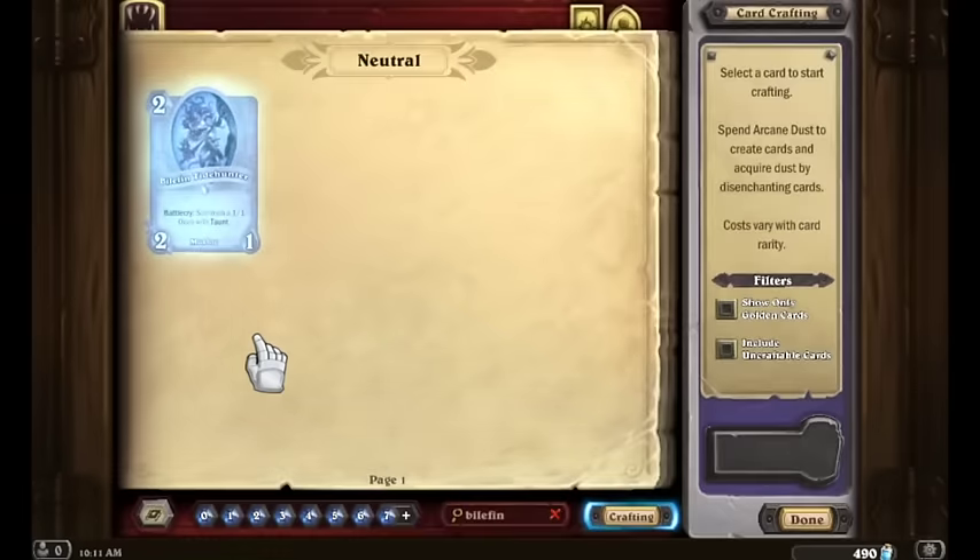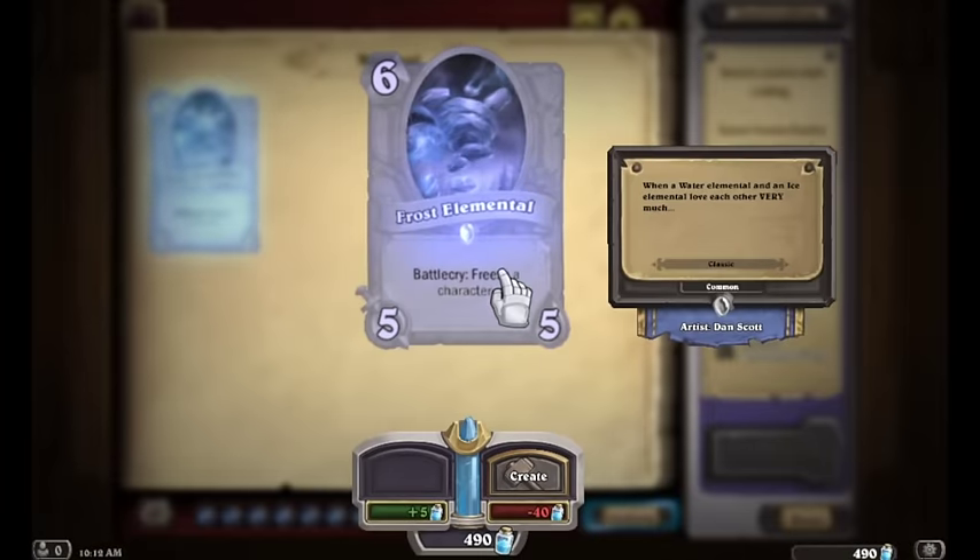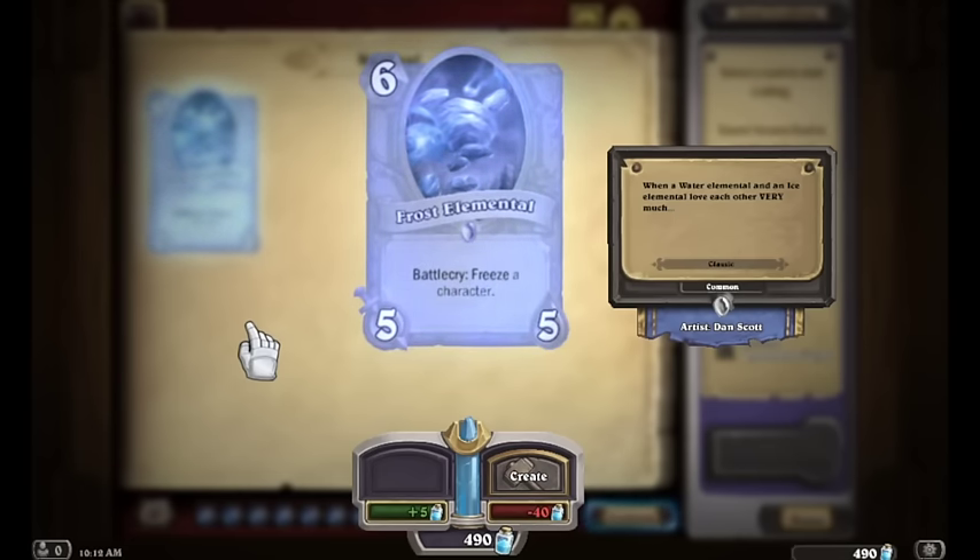For control decks, my top five neutrals for commons and rares are: North Sea Kraken, Frost Elemental, Mind Control Tech, Stampeding Kodo, and Sunwalker. Sunwalker has been seeing a little more play lately in free-to-play decks. Frost Elemental is one of the unsung heroes that should see more play in budget decks — it's a great card that helps stall the game and helps you control the board a little more, hence the name.